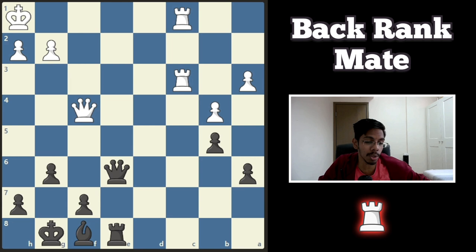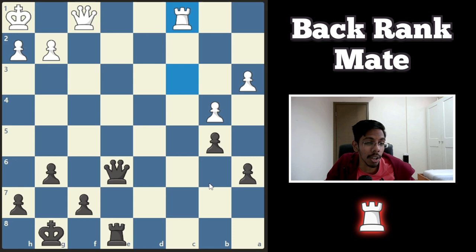On to the next one — black to play and win. How did black exploit the weak back rank of the white king and this juicy diagonal? He started with a bishop move. The white queen cannot take the bishop — there's a back rank. White is forced to move the queen, lose the rook, and with an extra pawn, black will win.